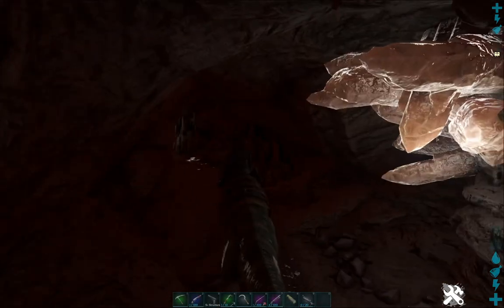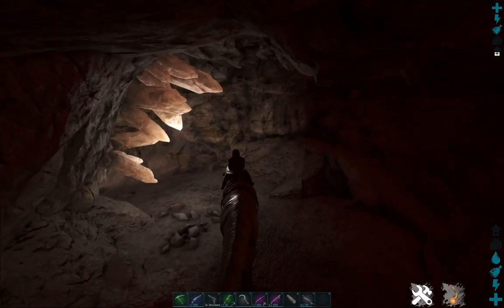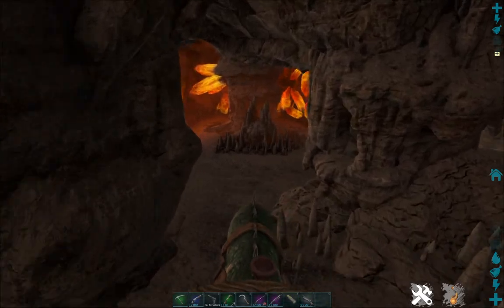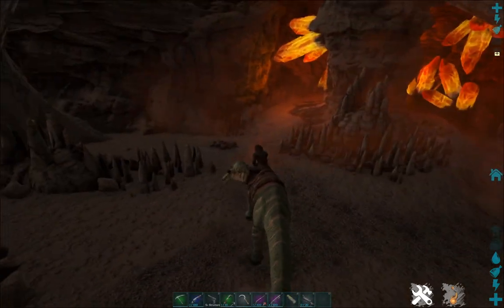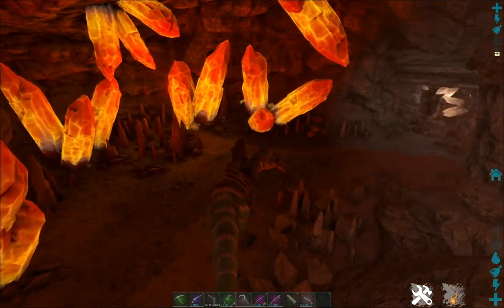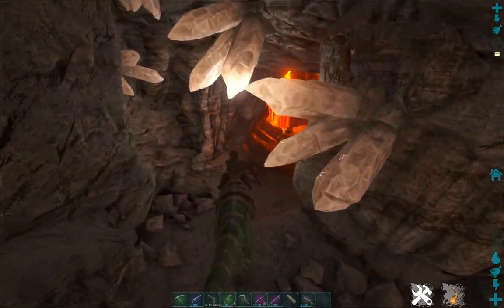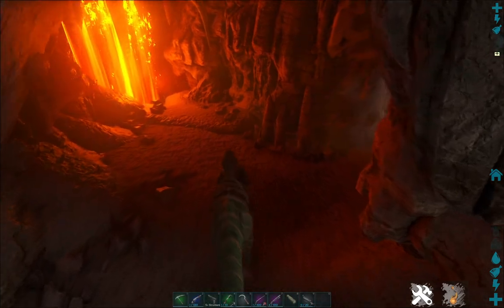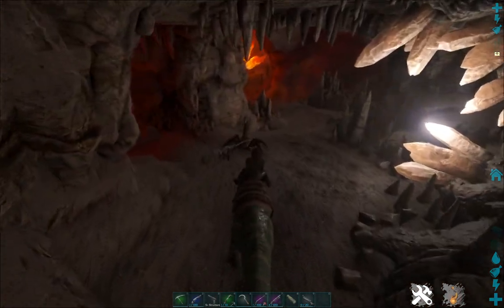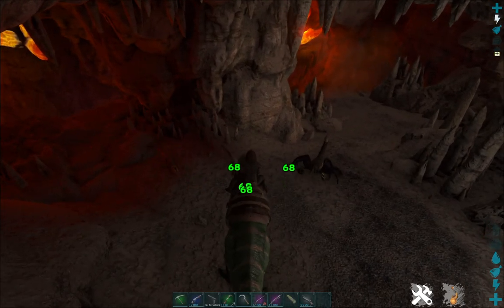This very dark cave is filled with lava, and there are going to be plenty of bats in here as well. Here's where the baddies usually start showing up. Yeah, here we go. And you have dillos in this cave also.